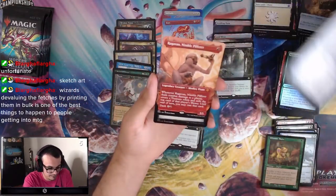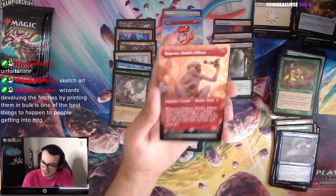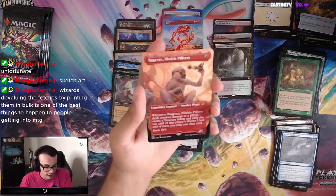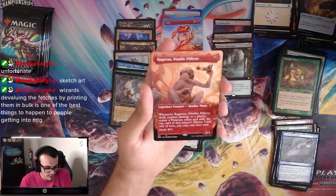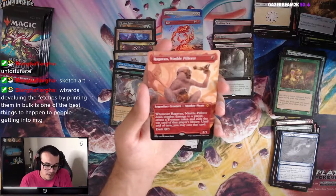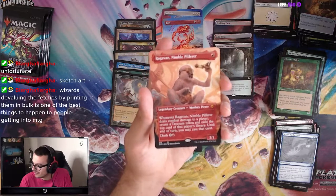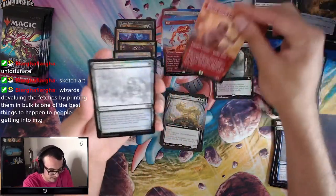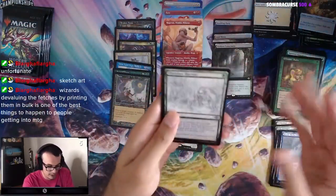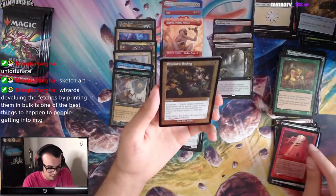Mystic Redaction. Raghavan, Nimble Pilferer — let's go! We got the boy. This card is supposedly insane: whenever Raghavan deals combat damage to a player, create a treasure token and exile the top card of that player's library until end of turn — you may cast that card. Wow, that is pretty sweet. Good thing we got a Raghavan. This is a Mythic — that's our third Mythic of the box. Abundant Harvest, Mind Collapse, Prismatic Ending.